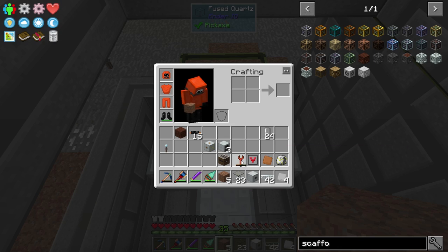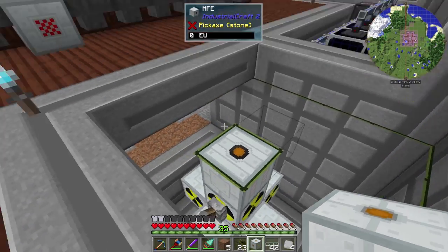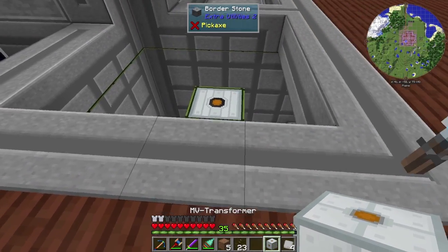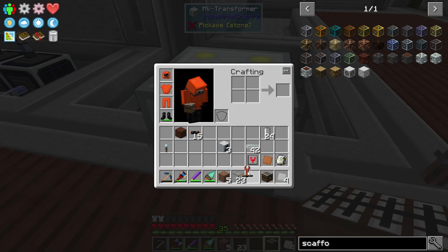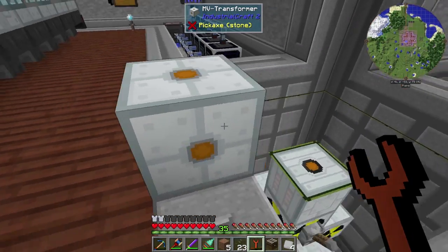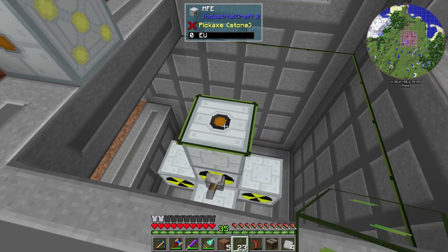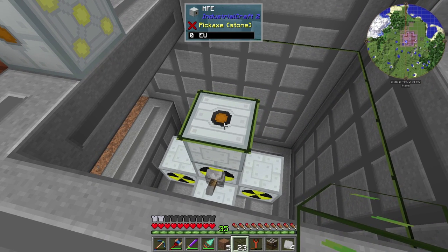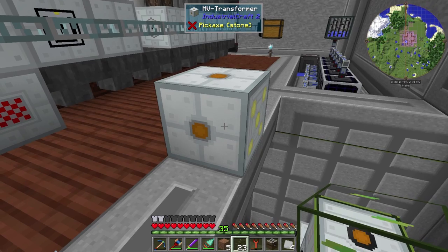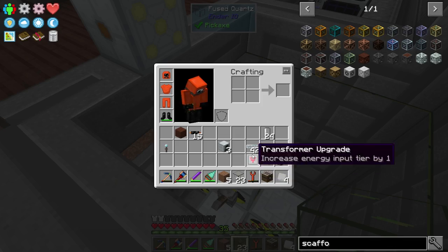Let's take the MFE — I'm going to put that right there. That's going to be our main power — it's going to pump the power out. I want this facing this way. Shift right click to make it flip around. This is just going to take the power from — right now it can output a packet of 512 EU. This is only pumping out a packet of 420, so that's not a really big deal. But this is going to turn the packet into 128 EU and just make these machines go.